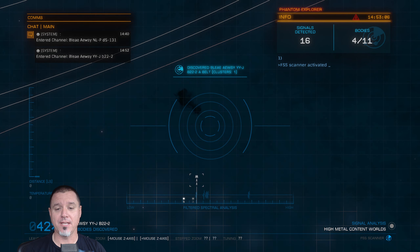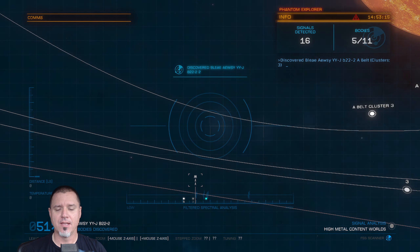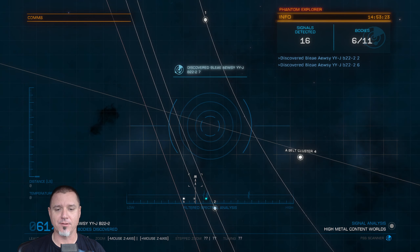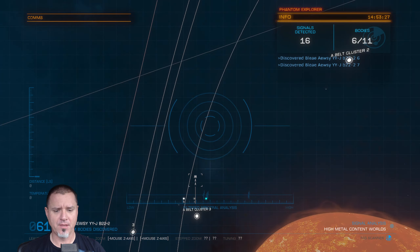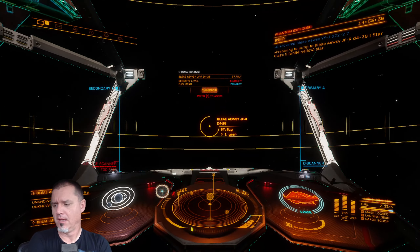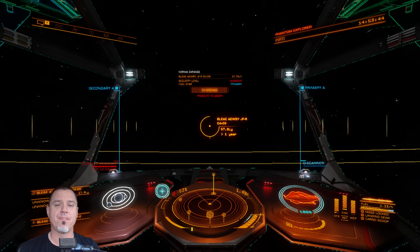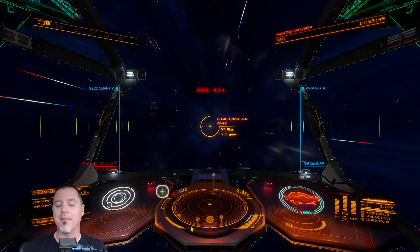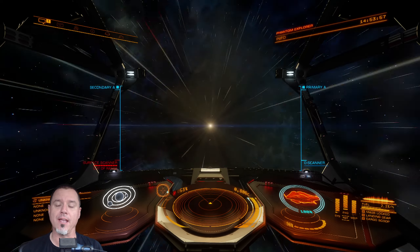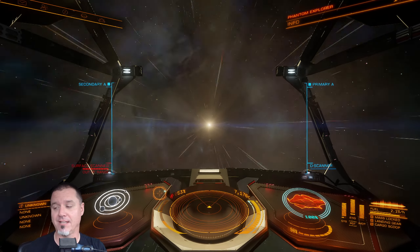I'm looking for high-metal content planets, preferably with two biological signatures, because that gives us the awesome stratum tectonicus — and with first footfall, that's 90 million credits. Sorry for those who have to hear that every episode, but most viewers are new and I have to assume that. The great thing about doing things this way is it's a win either way: if we don't find anything, we make distance; if we do find something, we make money. So we're always either making distance or making money — a nice mental approach.